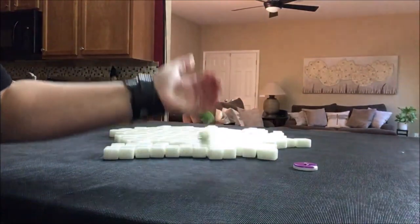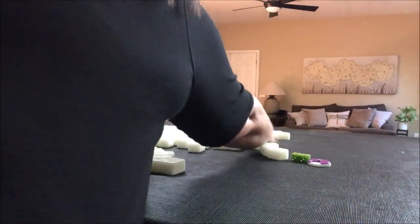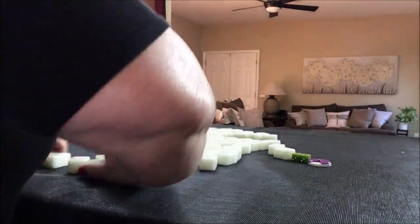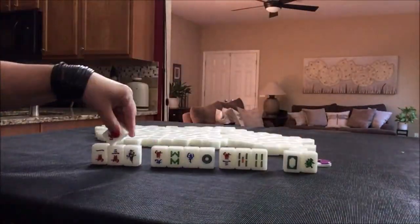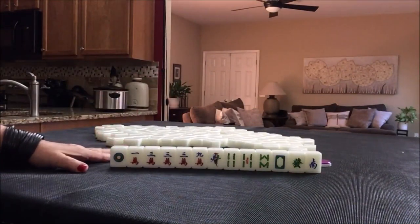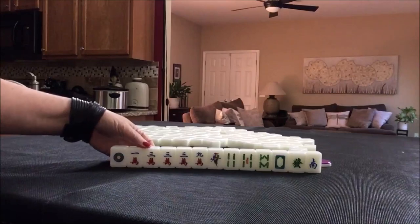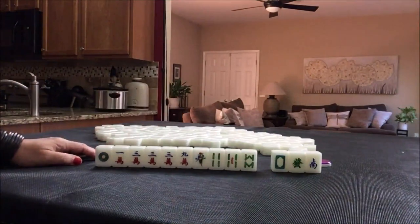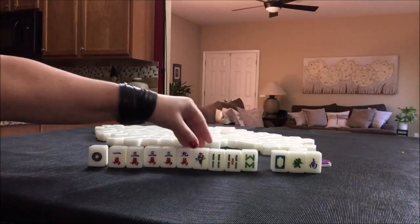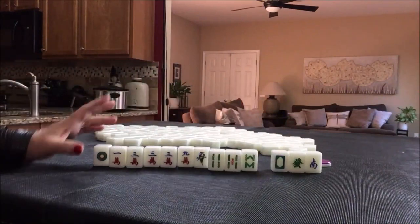North round. I rolled a three, so we're going to be in west seat this time. North round, west seat. We have no flowers, so that's a fawn. If we're playing at a zero point table, I would probably focus on number tiles. We only have two potential chows here and here. There's a pair — you've always got to have a pair. But these would be isolated edge tiles.